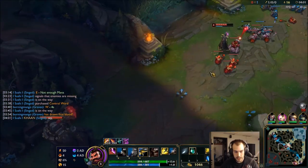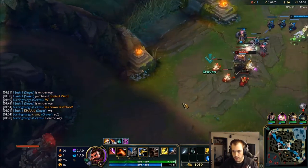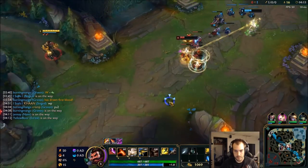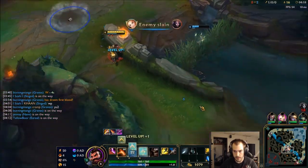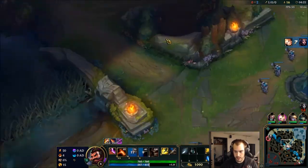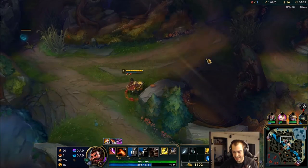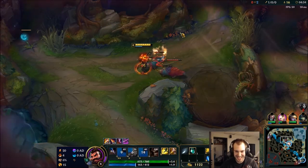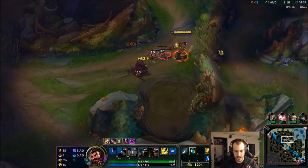Diana — easy peasy. I'm coming back mid. You ready? Let's see if you can bait her out. Nice, should have her. Good stop. I just threw my snare. You can tell she wanted it. Definitely helpful.